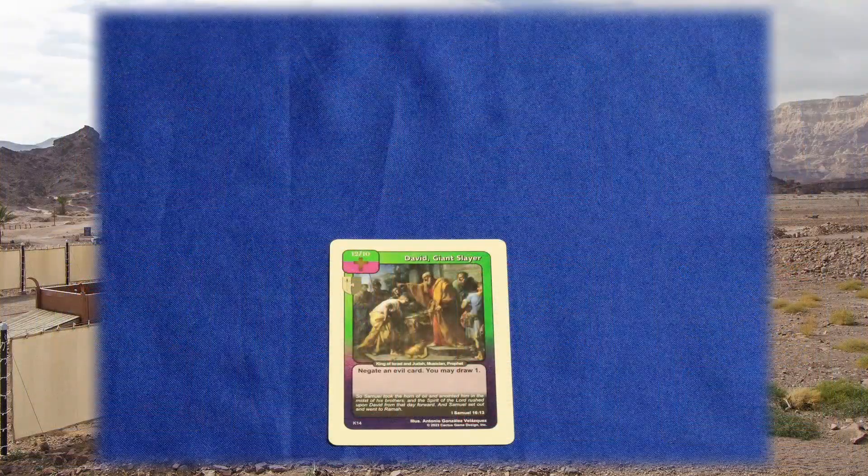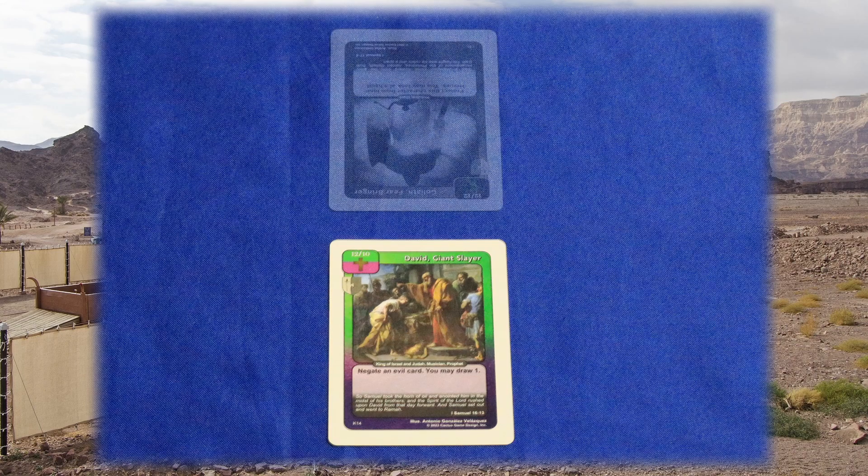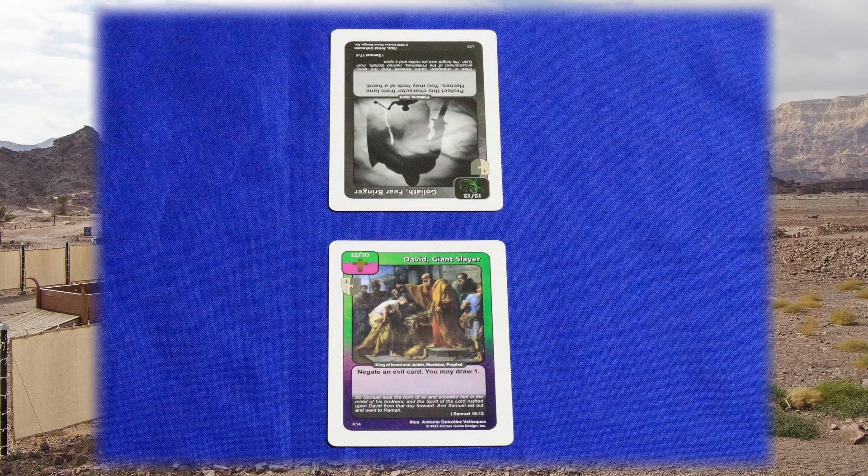Once you're done with your preparation phase, you'll move on to the battle phase. During the battle phase, the active player chooses a good character and may attempt to rescue a Lost Soul. If there are no Lost Souls in their opponent's play area, they may simply offer a battle challenge to try and clear out some of their opponent's evil characters. In either case, the opposing player may choose a single evil character from their play area or their hand to defend. When a character is moved onto the field of battle, the special effect on that character is activated and resolved.